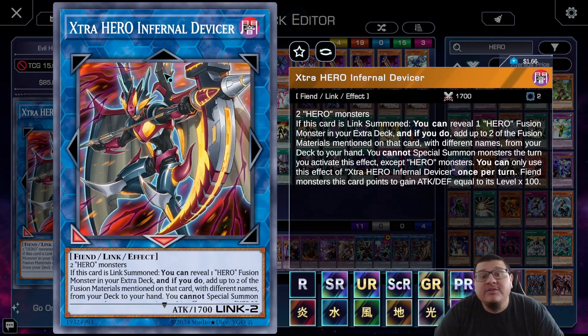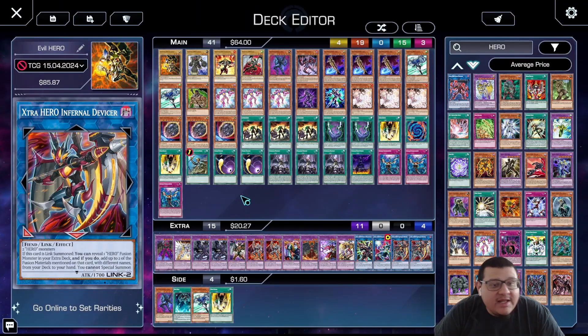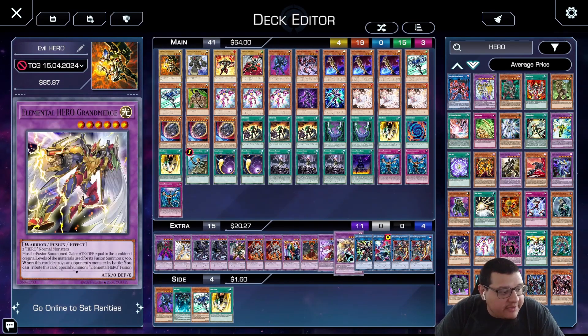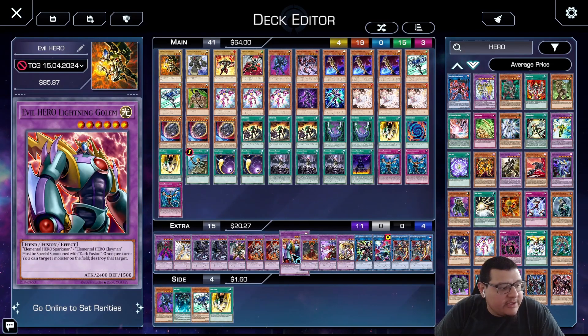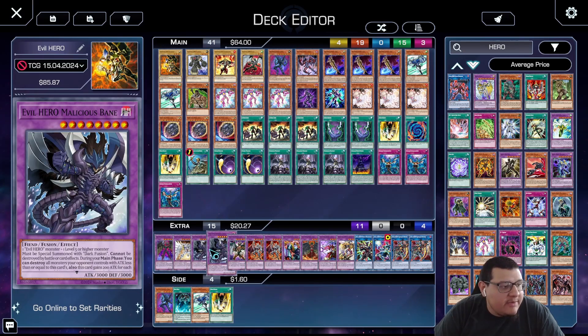For the extra deck, we play double Xtra HERO Infernal Divisor because this is the one that gets us to everything we need. With two Hero monsters, if this card is link summoned you can reveal one Hero fusion monster in your extra deck and add up to two of the fusion materials mentioned on that card with different names from your deck to your hand. You cannot normal summon monsters for the rest of the turn except Hero monsters. Fiend monsters in its zones gain 100 attack and defense equal to their level, with one straight-down and one diagonal bottom-right link arrow — so all the Hero fusions gain attack when placed there.